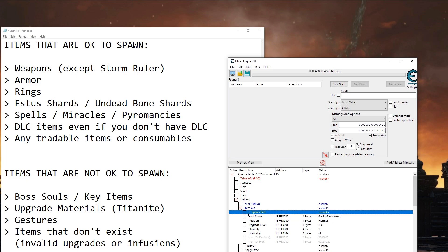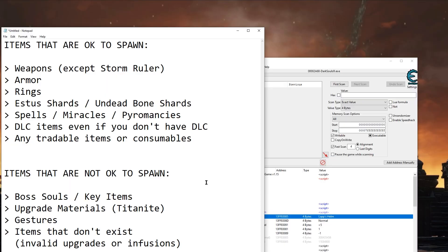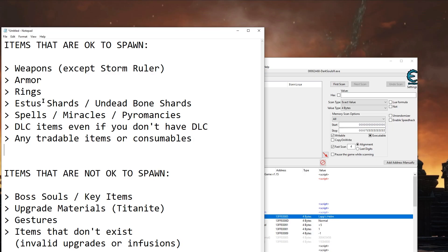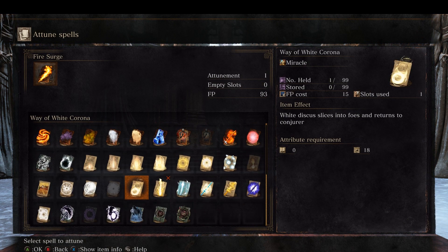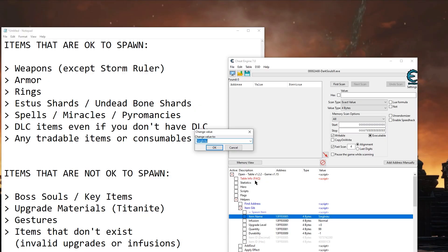After you've chosen your item and the correct levels, hit spawn and the item will go directly into your inventory in game. Generally speaking, if the item can be traded it can be spawned. All spells can be spawned as well as Estus Shards and Undead Bone Shards. For people who don't want to wait years to farm covenant rewards such as Darkmoon Blade, you can easily spawn the miracle as well. For consumables, you can spawn any quantity you want in game — this is generally how people get unlimited Siegbrau.